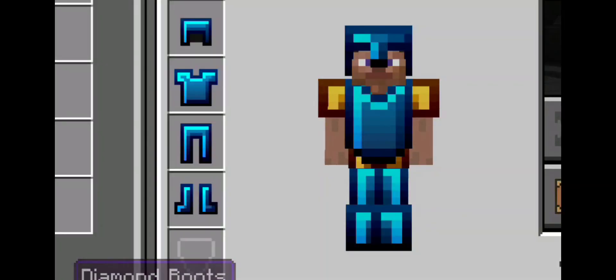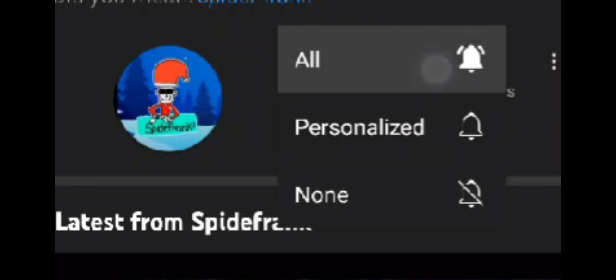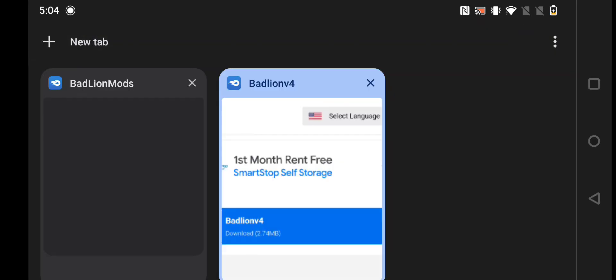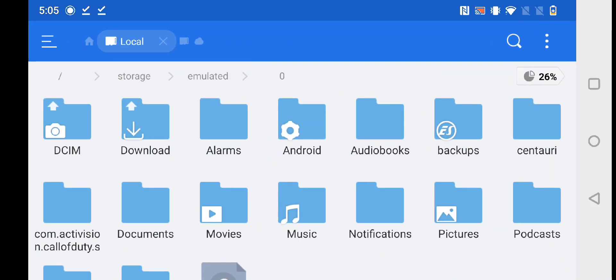The crosshair and armor look so insane. Subscribe for more MCPE tutorials just like this. You need to download these texture packs, and after downloading, go to ES File Explorer. If your phone doesn't support MCPacks, the ES File Explorer link is in the description below.